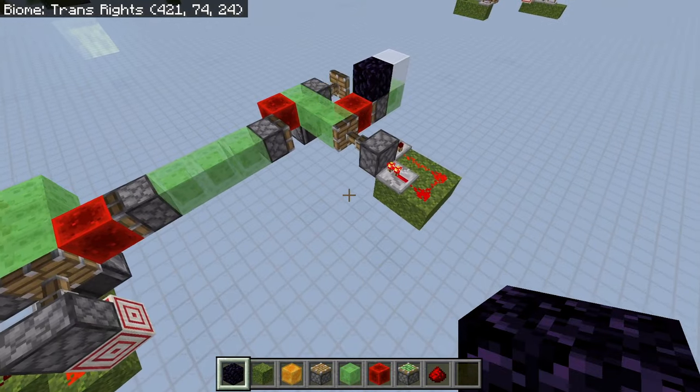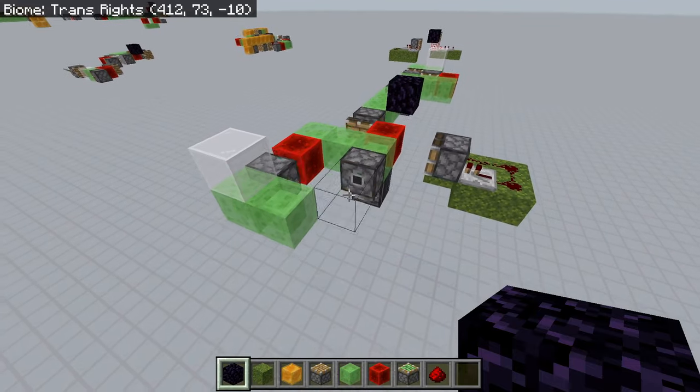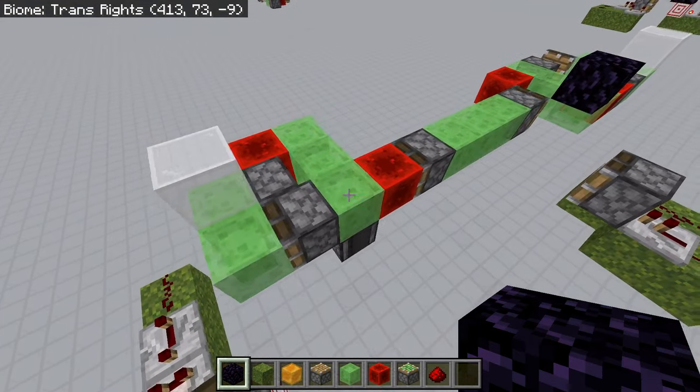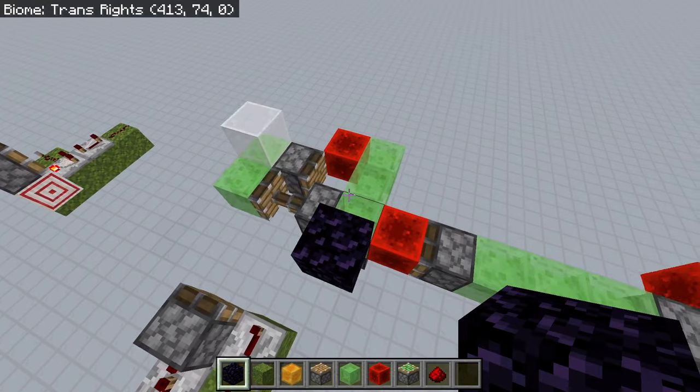Speaking of observers and crash-proofing and all that, here we have at least an attempt at making a simpler engine involving observers while still keeping it crash-proof. There's probably better solutions out there, though this does get into a rather annoying detail. You'll notice that this piston extends every time it gets moved, which means in this case we have to wait for a moment so that we can wait for it to finish retracting before we can push the segment over — otherwise the piston will get left behind.